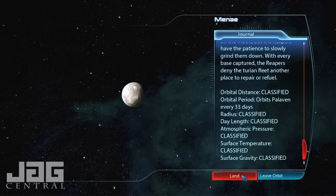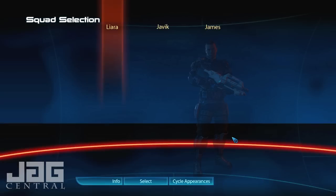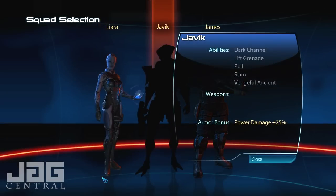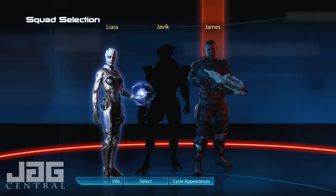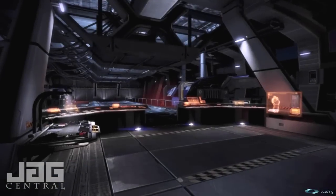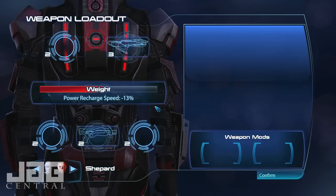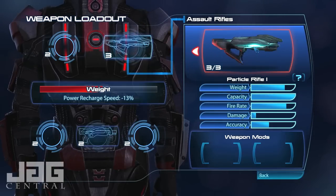We've got to go in here and try to help this guy out. And now we have Javik, but we can't select him yet. Dark channel — sounds kind of cool. And I got rid of my pistol and got a particle rifle when we picked him up.